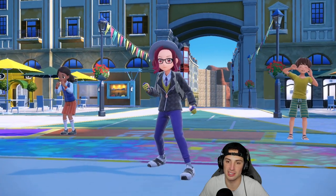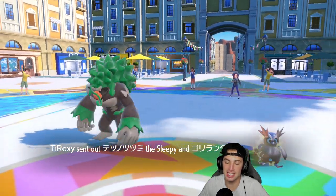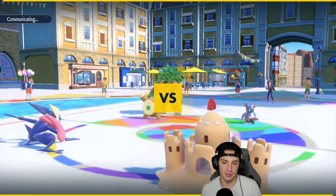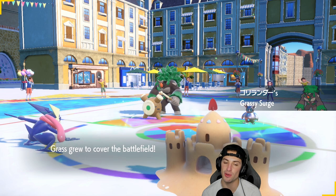Iron Bundle is going to be super effective onto a lot of my Pokemon. Even if Palossand Terastallizes, it's still super effective with Freeze-Dry. We're just hoping he doesn't lead right... and he is going to obviously. He can fake me out, he can do a lot here. I have Focus Sash on Greninja which could be lovely.